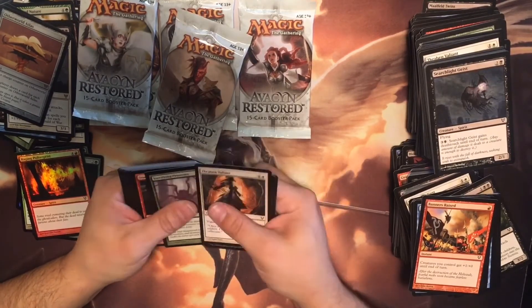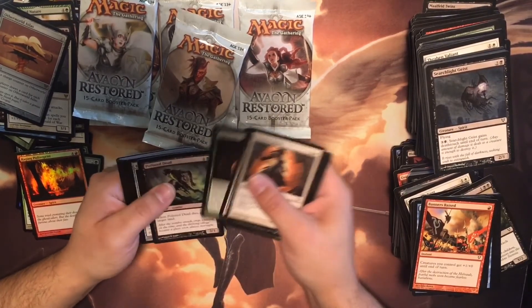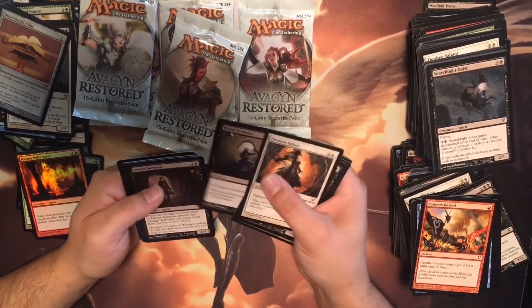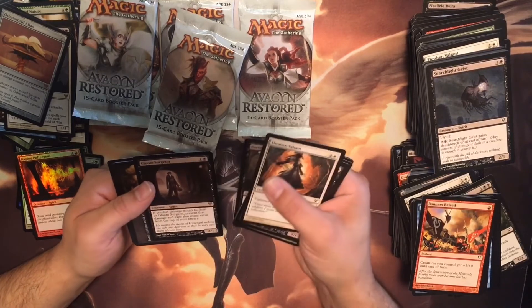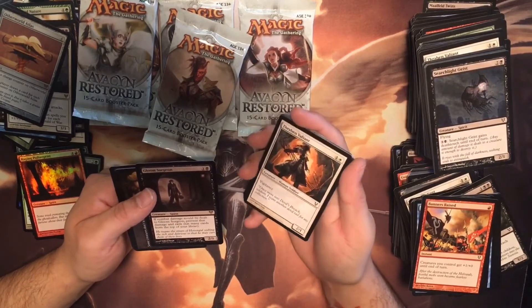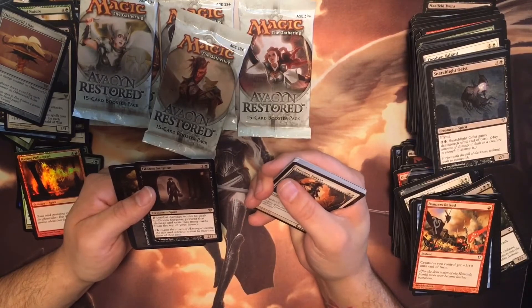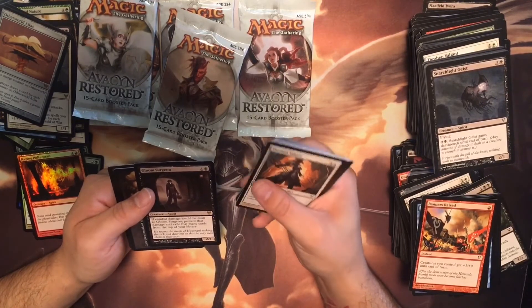Blood Flow, Carousel, Sunspawned Geist, Blaine, Rush of Blood, New Spirit, Barter, Gloom Surgeon — combat damage that would be dealt to Gloom Surgeon is prevented and you exile that many cards from the top of your library.